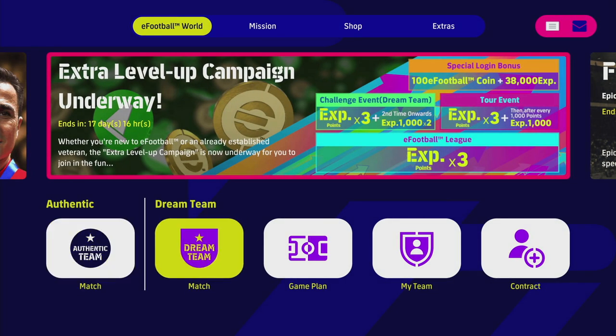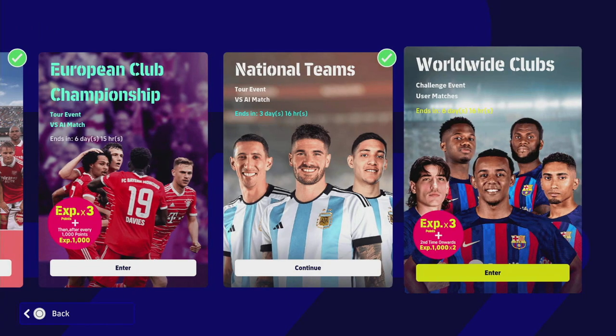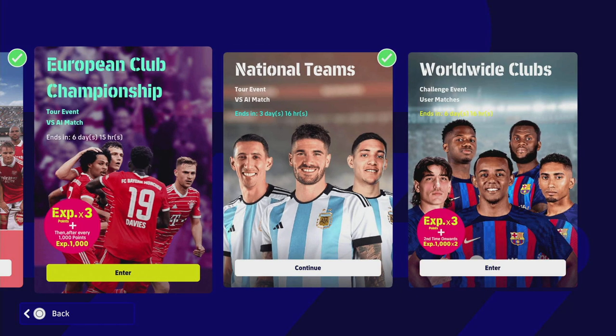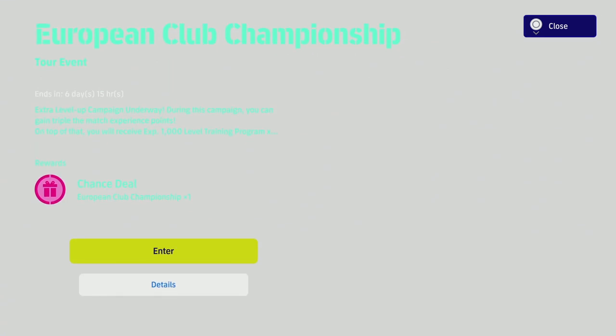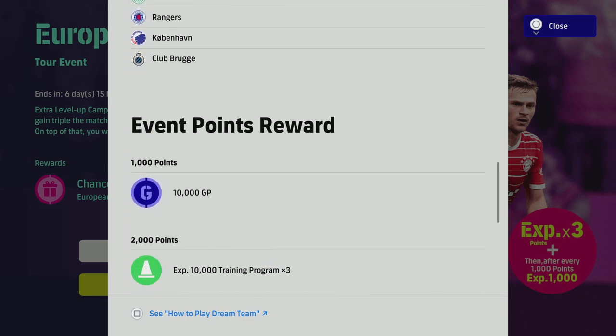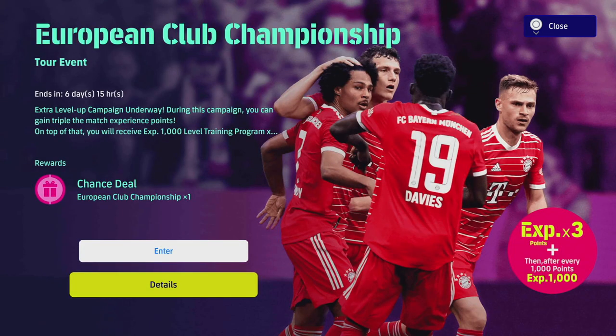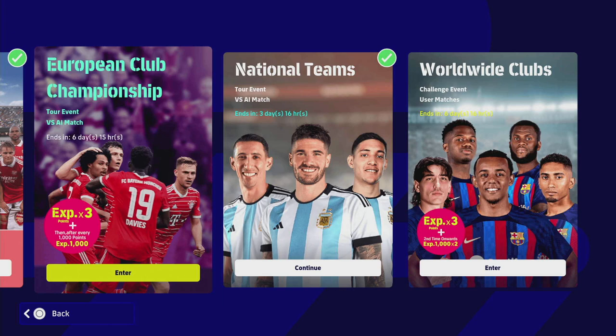For the dream team events and campaigns: we have the Starter Cup, the national team event already completed from last week, and we have Worldwide Clubs with the three times experience multiplier boost. We also have the European Championship event against the AI, which gives you a free chance deal — this is every week now. Once you get 3,000 points in game, you get your European chance deal, which is a free spin at the Player of the Week. This week the players are good, check out the review, and it's completely free.